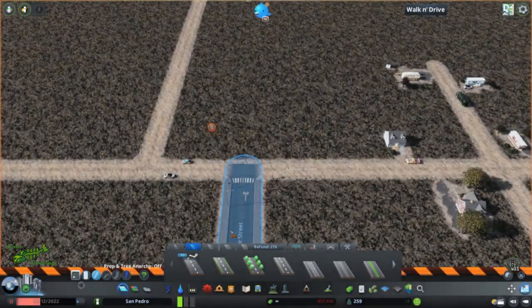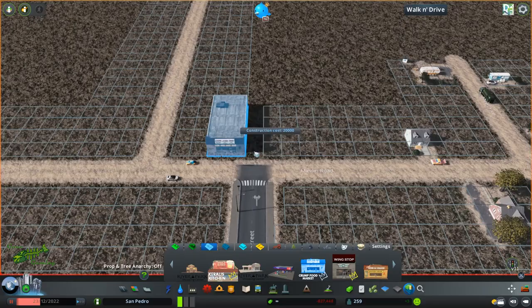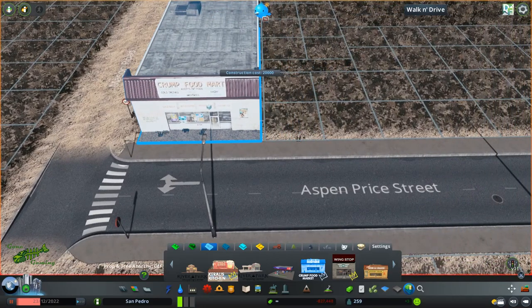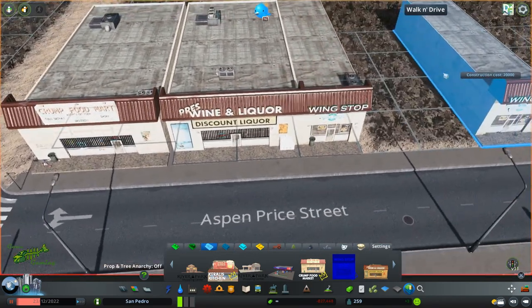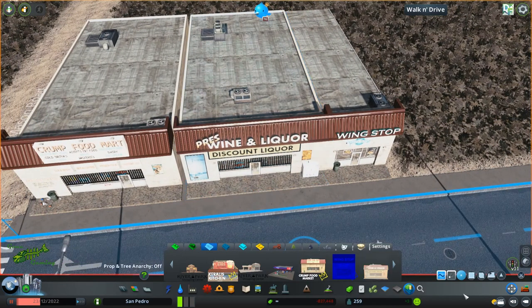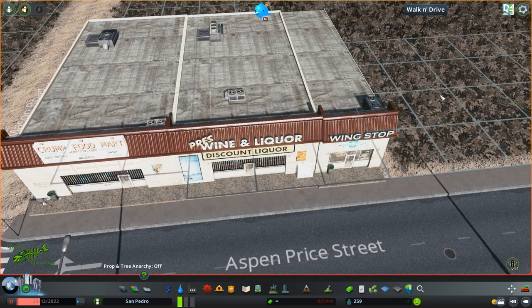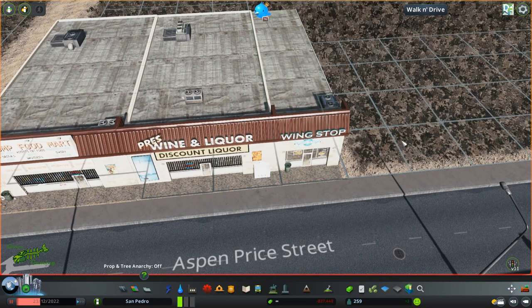While I have you guys in live mode, I wanted to go ahead and plop down a couple of things for the town center. There's this little shopping center that I think looks really good for this kind of town — it's a little rundown looking, with a little food market, wine and liquor, and like a wing stop. I think that looks nice — just a little bit of commercial right there. It kind of fits in. I do need to bring it over just a touch so it moves into the other buildings.